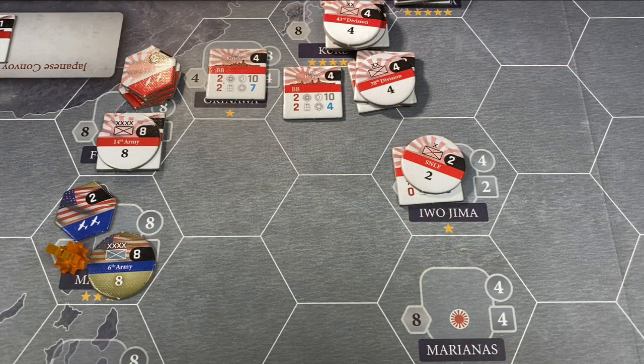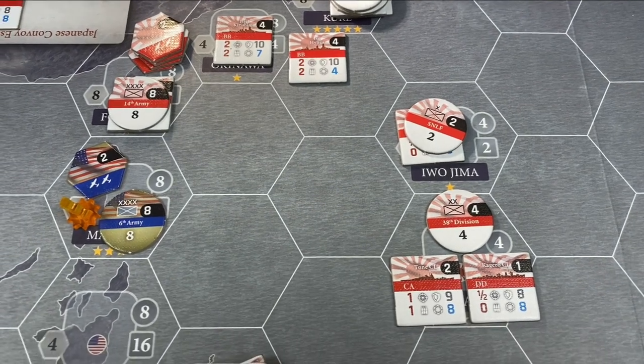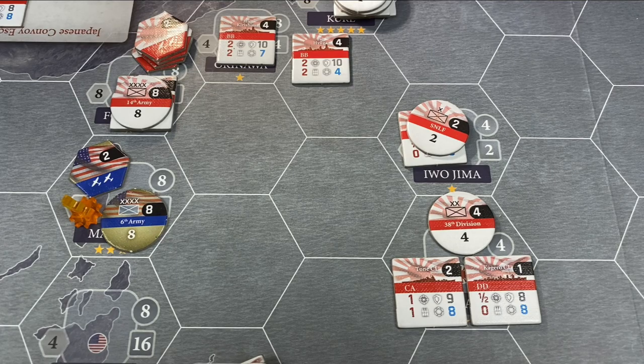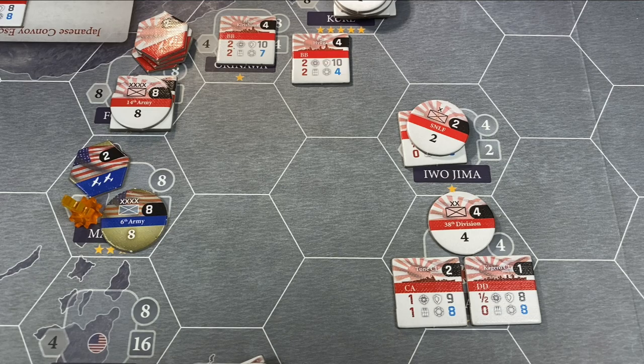Next, we want to take the 38th Division as well as a couple of naval units and deploy them from Japan over to the Marianas Islands. The purpose of this move is to have them form up as an invasion group for the operations phase coming shortly. Remember that amphibious invasions have to originate within four hexes of their targets, so deploying these units forward will allow us to do that. However, this move is not free — the heavy cruiser has a transport value of 2, the destroyer 1, and the 38th Division 4, so we reduce our transport capacity by 7 points.